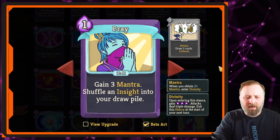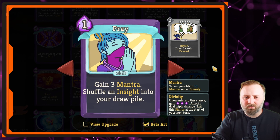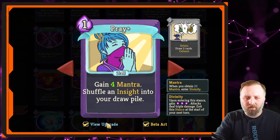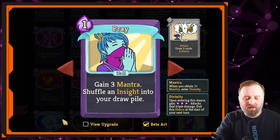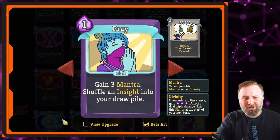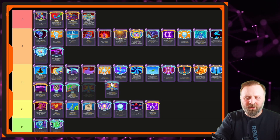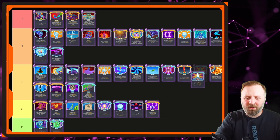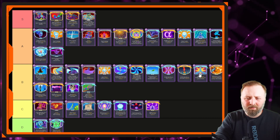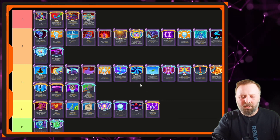Next is Pray — gain 3 Mantra, shuffle an Insight into your draw pile. The Insight is the powerful bit; the Mantra is okay. It's good if you're working with other cards, but by itself I wouldn't pick one up. Even with the upgrade you need to play it two or three times just to have an effect. It's nice to have but you're not going to win any games with it unless you've already got Devotion. Let's put it beside Devotion. Technically it's better than Devotion because you also get card draw from it.